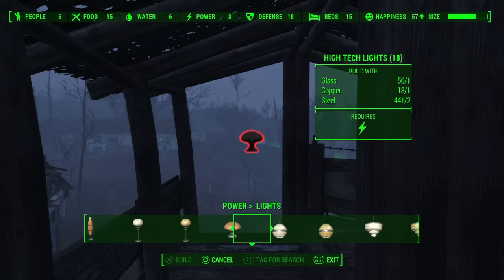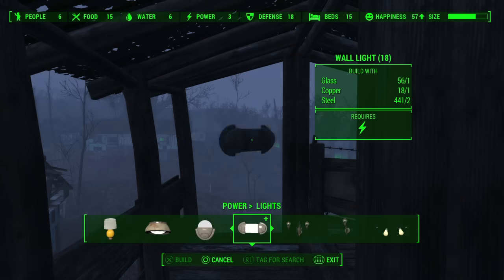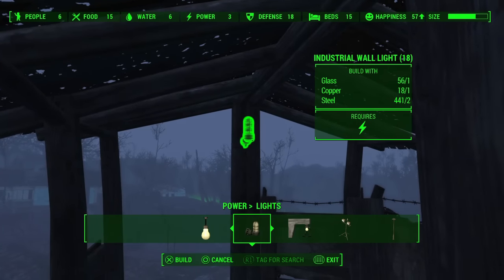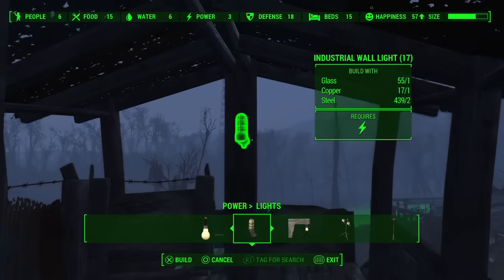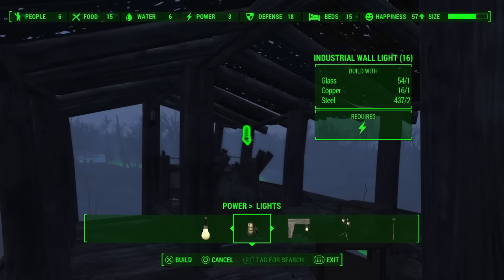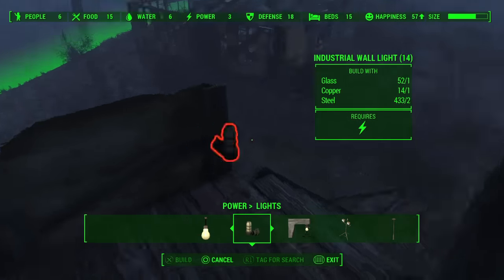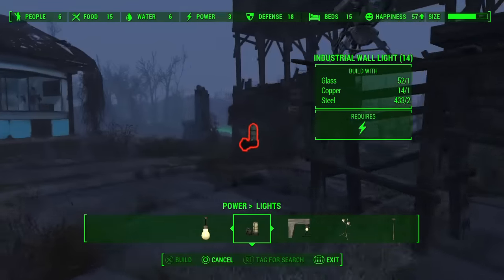Lights — let's just do the regular industrial things. I'll put one right there and one on this end, and maybe one on each side of these. That should take care of the inside. Now I'm going to want to do some lights on the outside too.